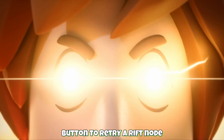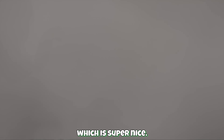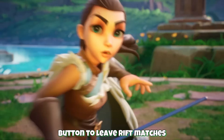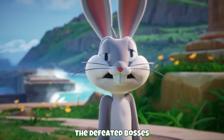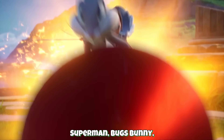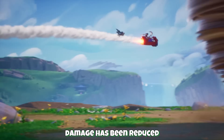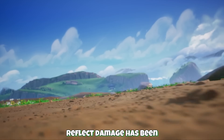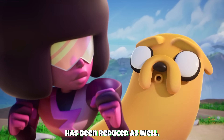They added a new button to retry a rift node when the rift is completed in single player mode, which is super nice, and they added a new button to leave rift matches when in single player mode, which is also super nice. The defeated boss requirements have been lowered to unlock Matrix Code Superman, Bugs Bunny, and Jake variants. Area of effect attack damage has been reduced on higher difficulties. Reflect damage has been reduced on higher difficulties and armature knockback has been reduced as well.